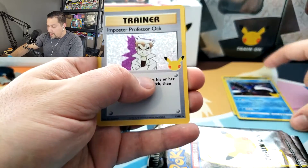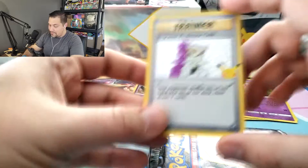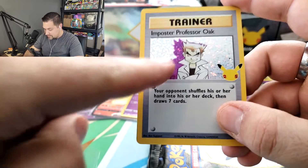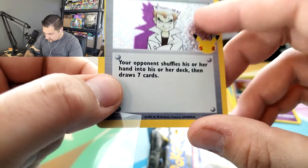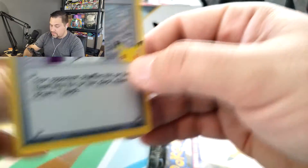Vyvatal - I guess I'll call them. Kyogre. Hey, Impostor Professor's Oak. Awesome. And a Mew. Very cool. I don't know if these spots on here are supposed to be there, it doesn't look right. Maybe I'm touching it. I think that's an imperfection on the card, and that's all right. It's going in the binder - it's going to be a nice one to add to the collection.